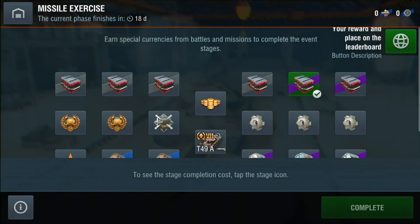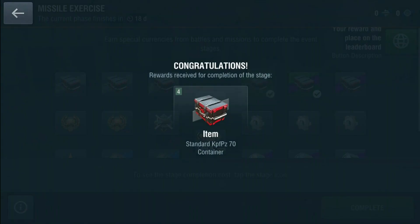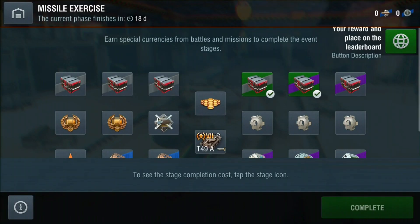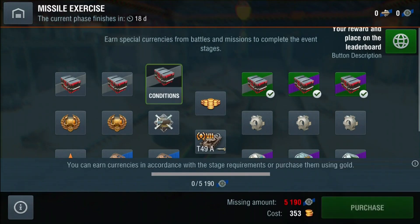Here is how you go about getting hold of that. The first option: you can go via these containers. You can unlock containers either with gold or with orders. There are two different types of containers — the standard container and the special container.